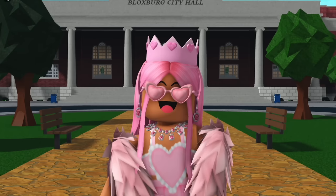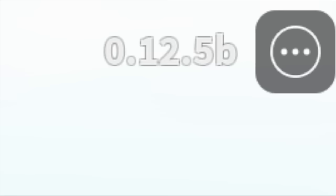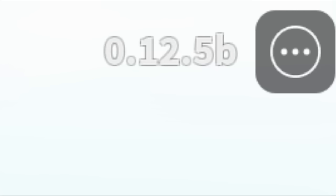Updates — Bloxburg like most games has updates, and these are usually once a month, mostly on a Thursday. You can keep up to date with updates by clicking the update logs button on the menu page, and there's also a number in the top right of the screen which shows the current update version of the server you're in.